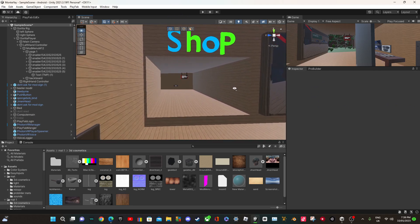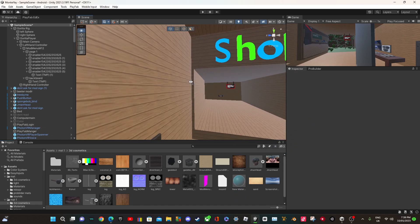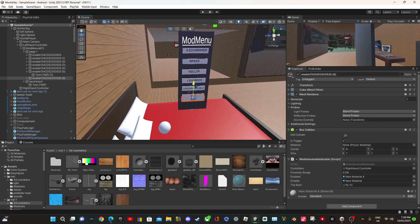Once you've found the menu you like and you've got everything, you want to make the buttons. You've got your button and then you can name it whatever you want.